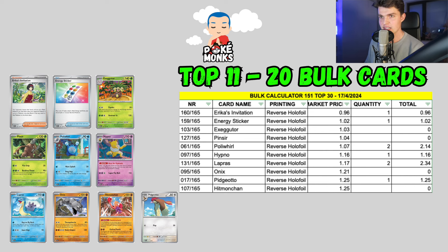Next up we got numbers 20 through 11, with a range between 96 cents and $1.25. We have the Erika's Invitation, the Energy Sticker, the Exeggutor, the Pinsir, the Poliwhirl, Hypno, Lickitung, Onix, Pidgeotto, and Hitmonchan.